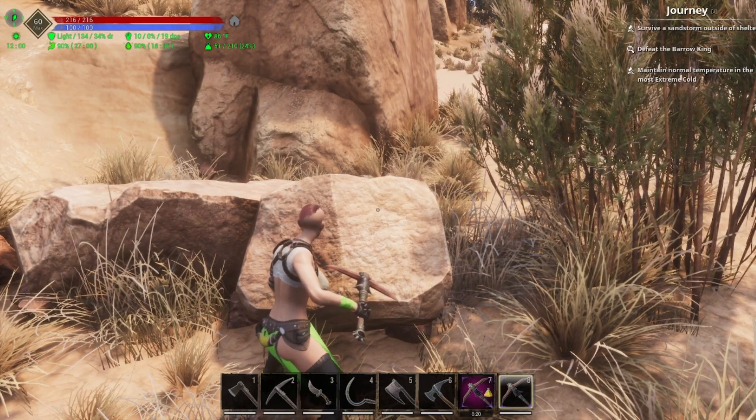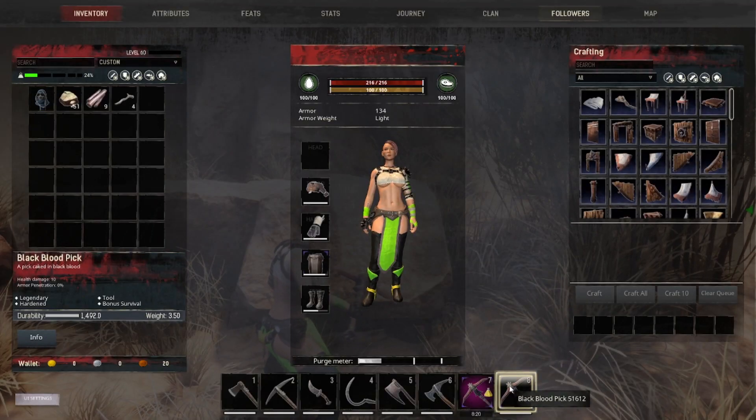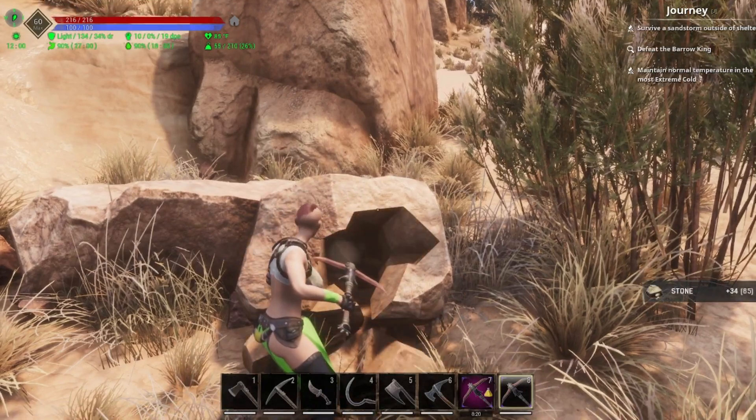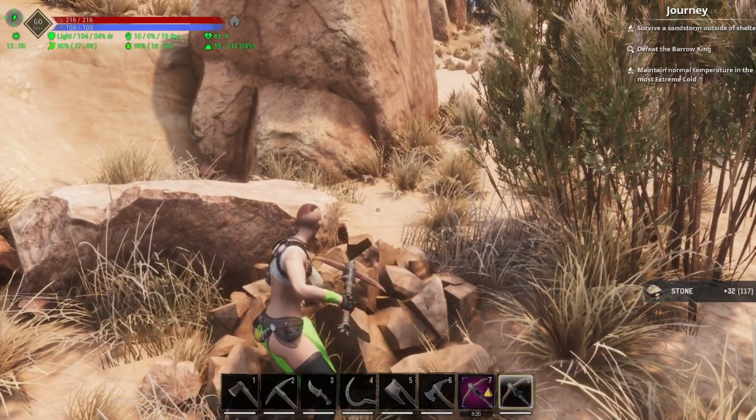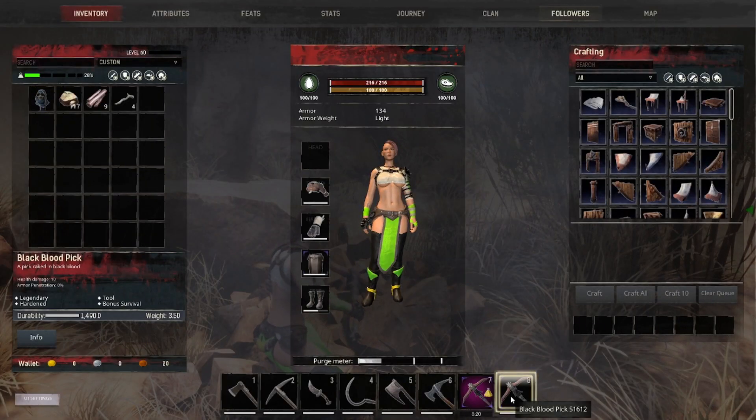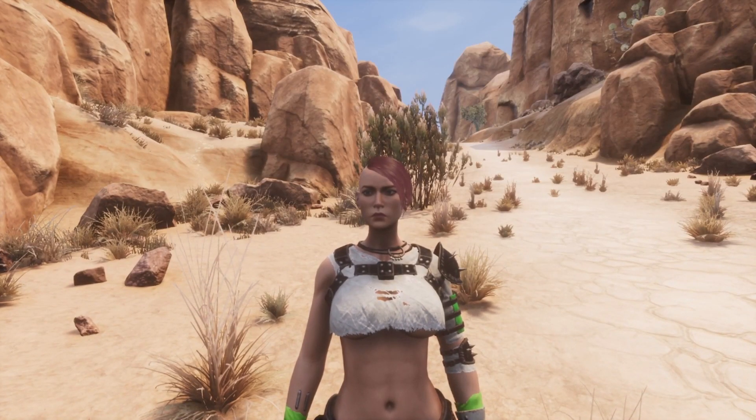The same can be said for the higher tier tools. If we look at the durability on the black blood pick, it currently has 1492. If I hit it one time you can see that goes down to 1491, and hitting it a second time will take it down to 1490. So the principle holds for higher tier tools as well.